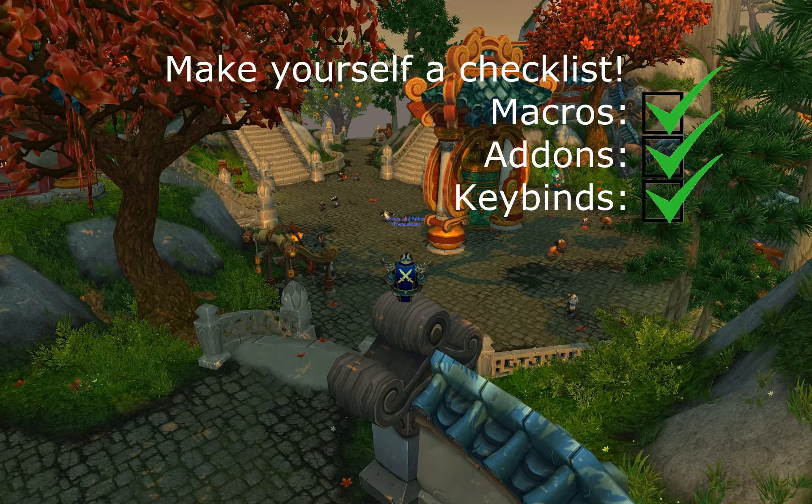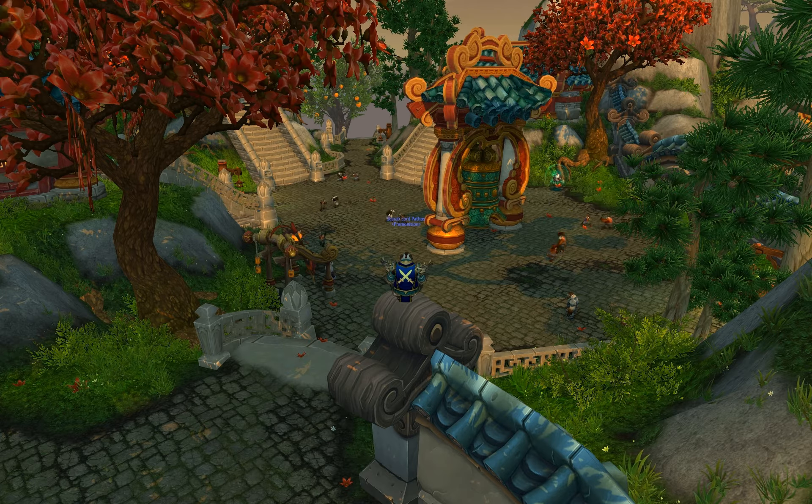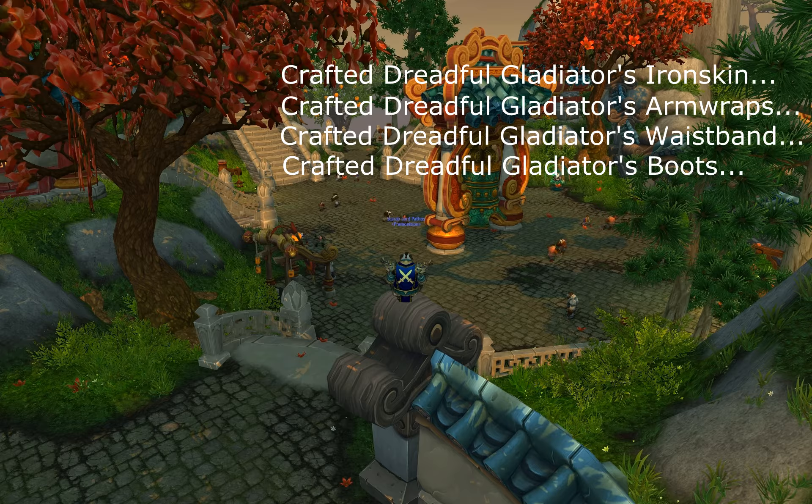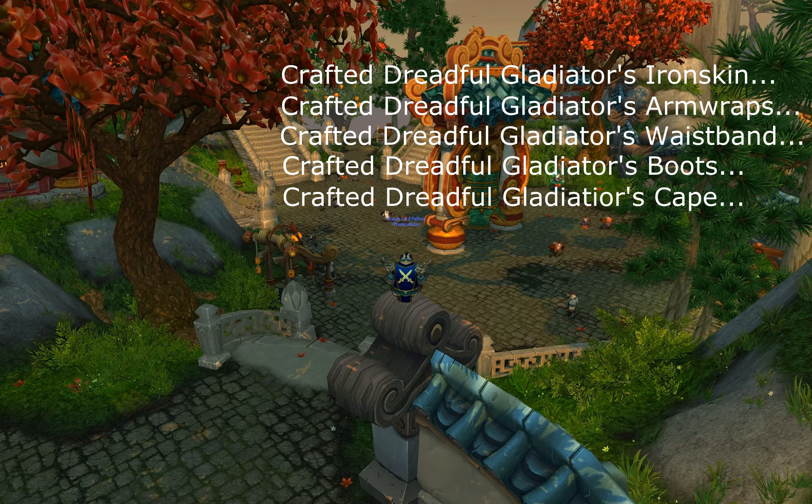Provided you sorted everything I talked about in my first video, your first major goal should be to get some basic gear. Leatherworkers can make a set called Crafted Dreadful Gladiators, that includes a full set, bracers, a belt, and boots. Tailors can make the last piece in the set, and that's a cloak. I'll have a link for all the items you need in the description of this video.